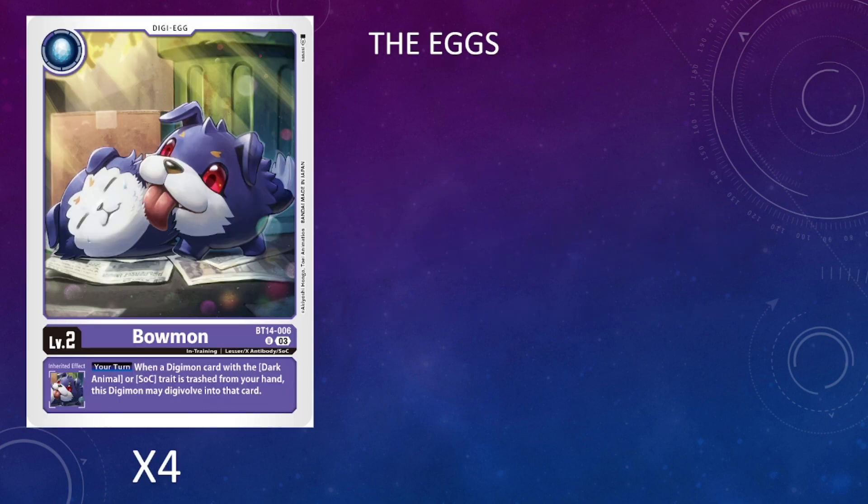With that said, let's dive into the deck profile. Starting off with the Digitamas, I'm only running four copies of Bauman. Bauman is the dedicated egg for the deck, which is why we don't need a fifth egg. It allows us to digivolve from our trash when we're discarding our Digimon, so we can line up our evolutions more cleanly.